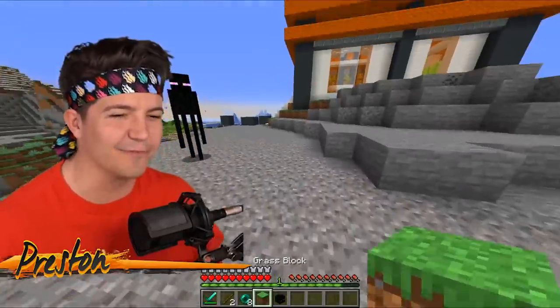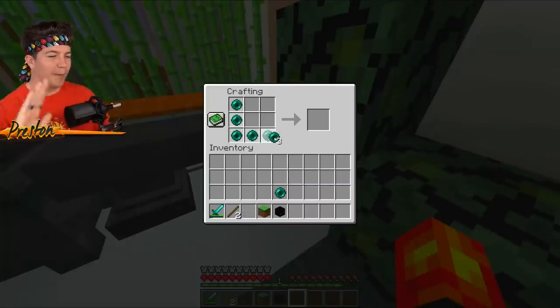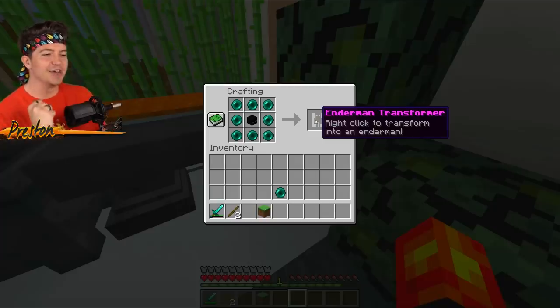There we go. We got a free grass block as well. This is almost as delicate as real life surgery, but we have to place eight Enderpearls in the crafting table with the Enderman head in the middle, and we get an Enderman transformer.